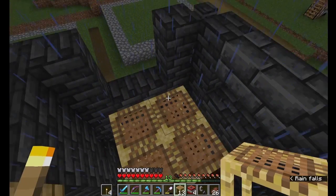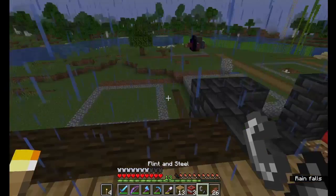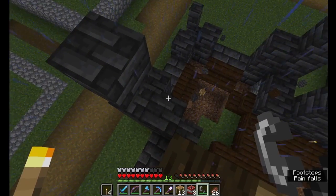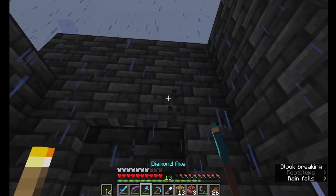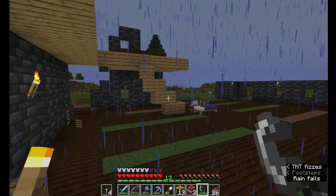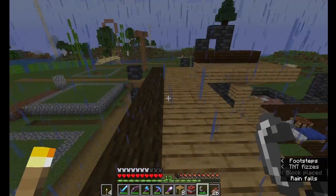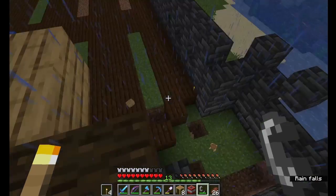I'm gonna place this TNT block here and we're gonna do a little demolition — baby, let's do this, ready! Oh, that's beautiful, that's just gorgeous. That actually saves me a fair amount of time. This is good. Ready! Oh, that didn't do as much for some reason. There we go. Yeah, that's fun.